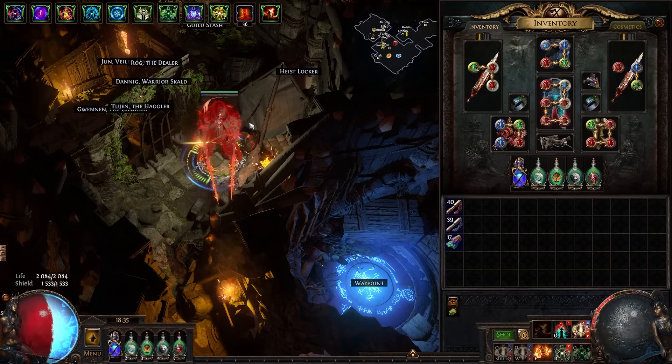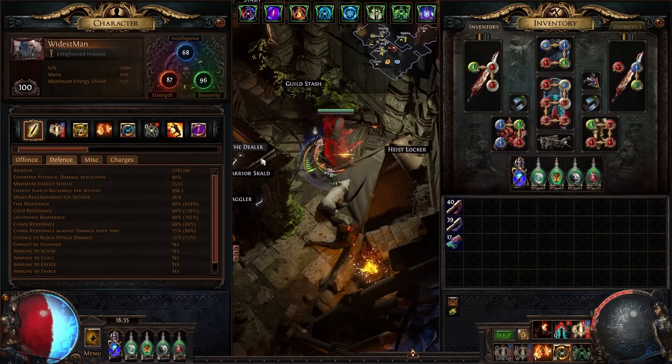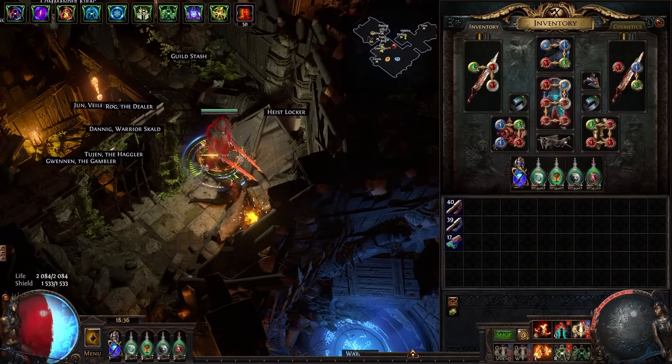So what is an armor stacker? Well, an armor stacker stacks a bunch of armor. If you look at our character sheet and I pop my Grace — which I have in a Divine Blessing setup — you get 3.8 million armor. Now, why do you need this much armor? The main way we're using this armor is to scale damage via the Replica Dreamfeather sword, which gives 1% increased attack damage per 450 armor. We're running two of these, giving us 2% attack damage per 450 armor.